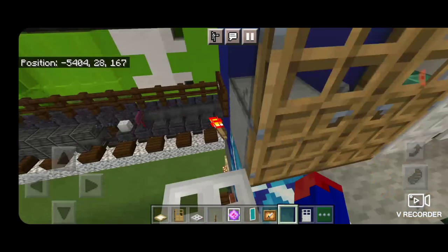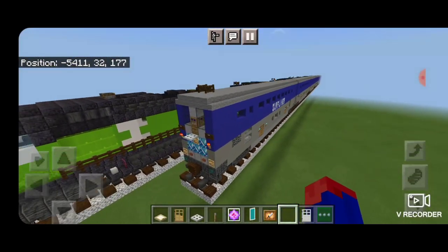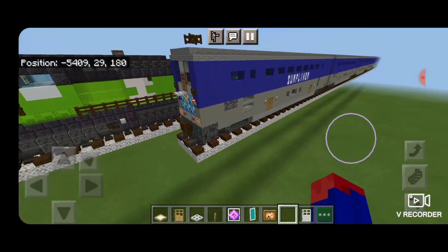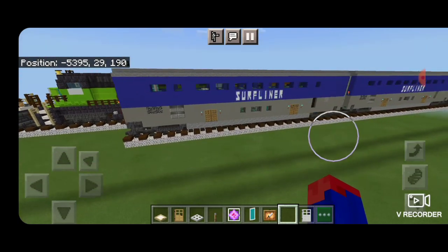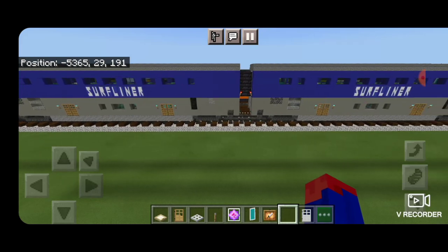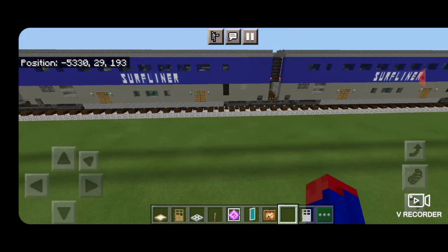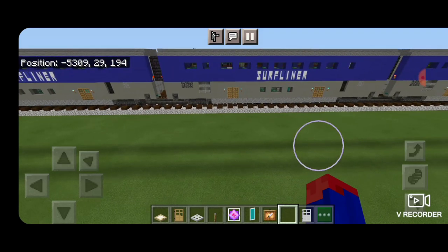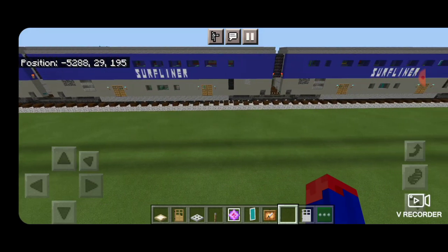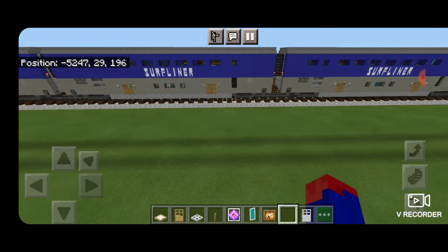The engineer's cab is completed. There we have it — we've completed our entire Amtrak Surf Liner train set: the combination coach baggage car, coach cars, business cars, and the cafe car. I hope you enjoyed the build. Thanks for watching — don't forget to like, comment, and subscribe, and everyone have a great week, rail fans.